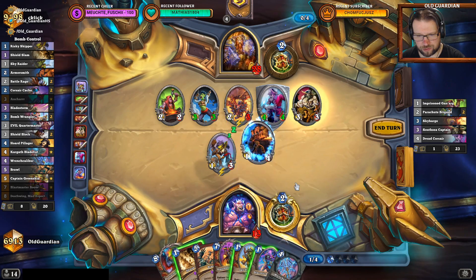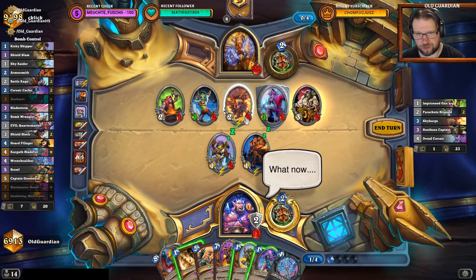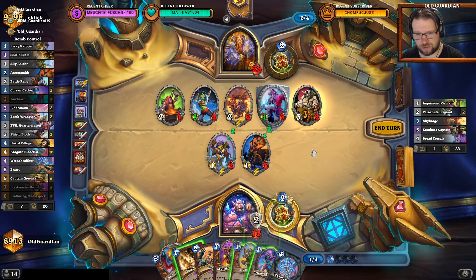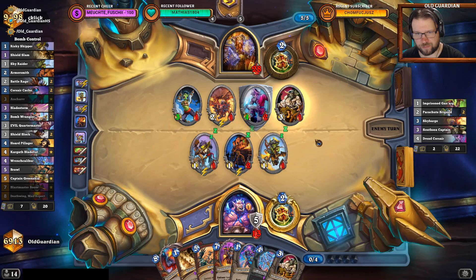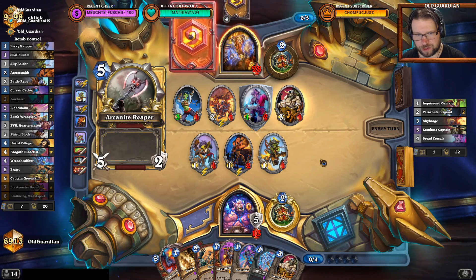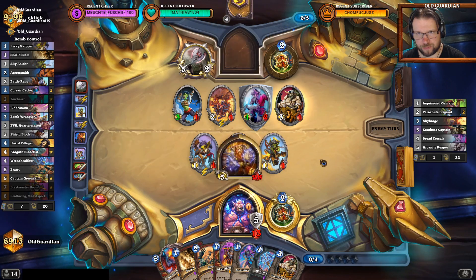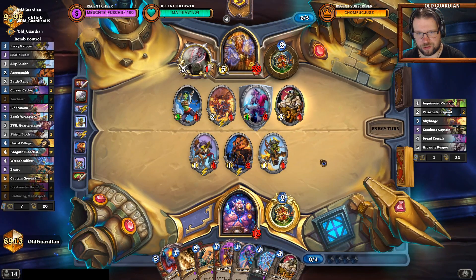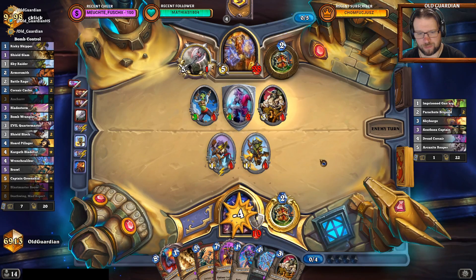It looks like I may have just lost this one. If I Shield Slam the Captain — seven plus five, 12 damage. It has to be the Sky Raider. Without the Captain, he needed the Captain there — but the Captain was crucial, and now there's a chance for him to win. Two cards — what are the two cards? That's 17 damage — that's one off. He can't go all face though, right? He can't leave the Armorsmith up — he has to trade the Armorsmith at least. The rest can go face. Yeah, that is correct.